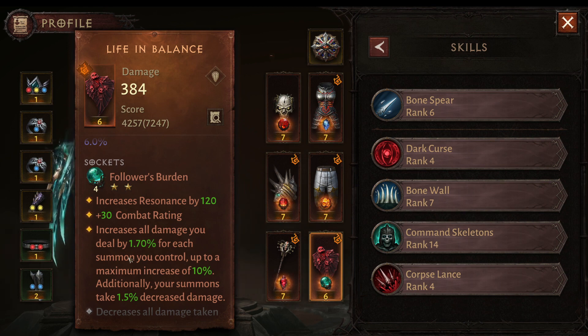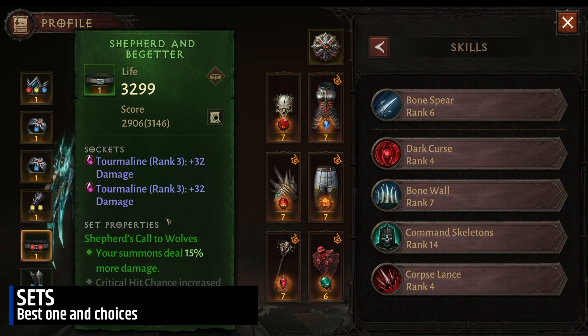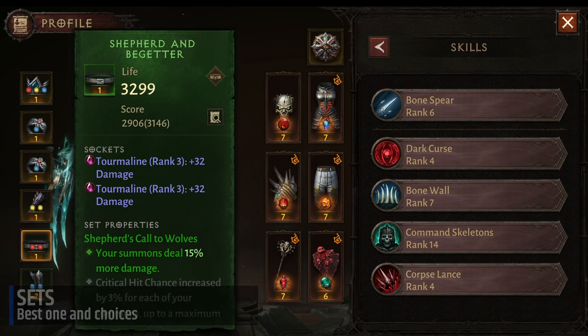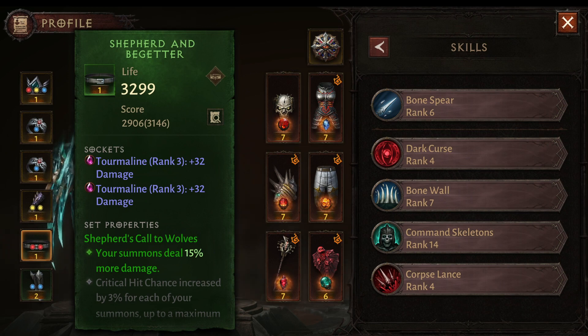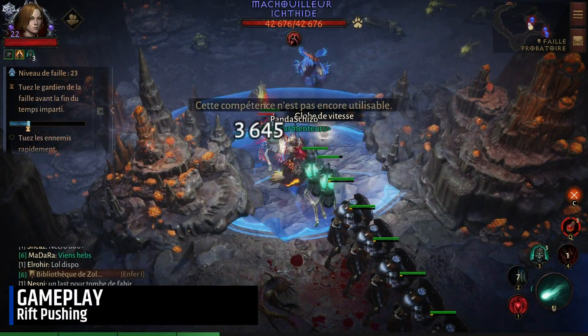Followers' Burden gives damage for each minion you control. For the set, the best one is of course Shepherd's Call to Wolves, for more damage on our Common Skeletons which will stack with the explosion. Otherwise you can get the PvP one or the Isztar set if you want to be very fast. I've listed everything on the website if you wish to find these particular sets.